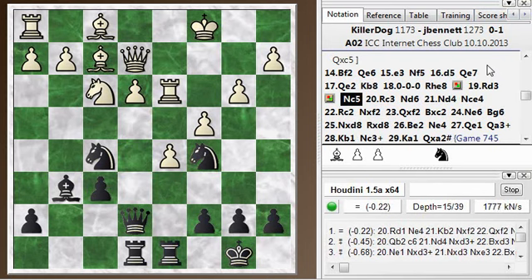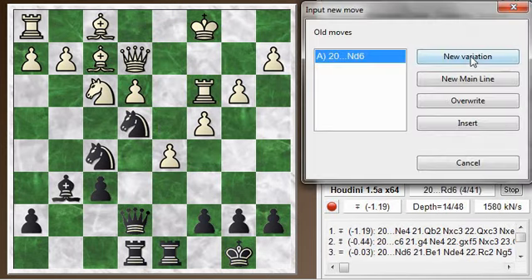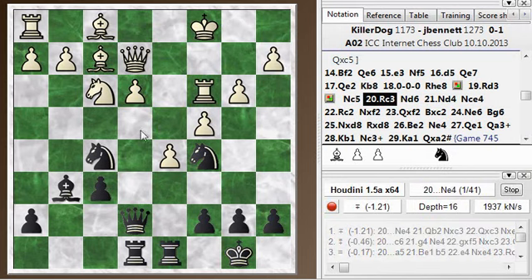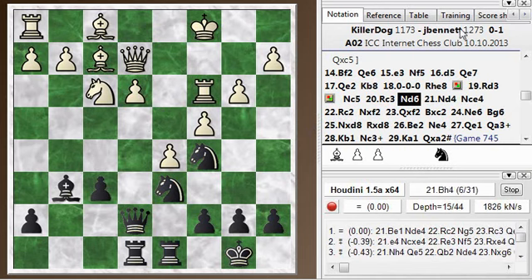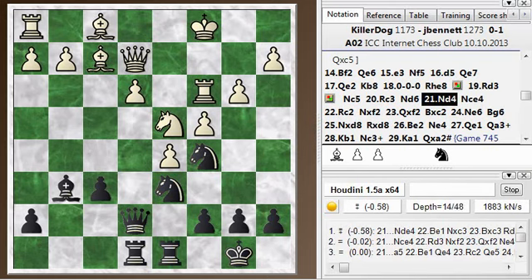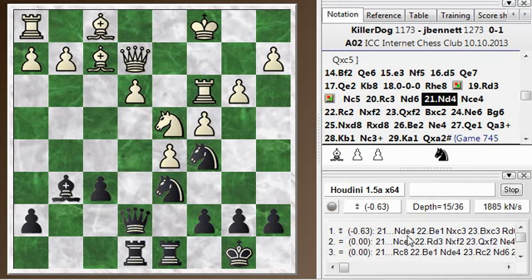The Rook went to C3. The engine just recommends dropping the Rook back to D1, but it's always hard to just take back a move. Then Knight E4 — I didn't play Knight E4 right away. Knight E4 would give me an advantage, hitting the Rook and hitting the Bishop. Maybe I could exchange the Bishop and grab that pawn. So I played Knight to D6 instead. I just wanted to open up this diagonal and was going to bring a Knight into E4 on the next move — a similar idea, but not as effective.